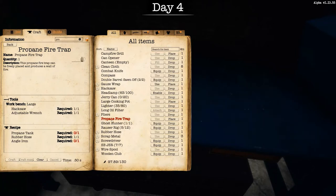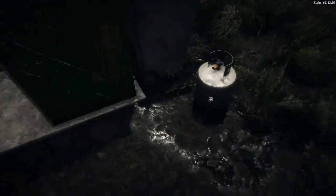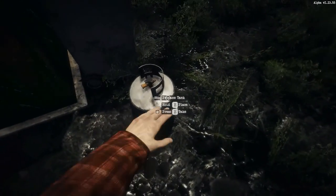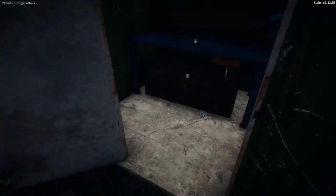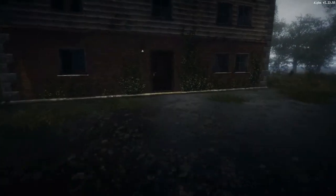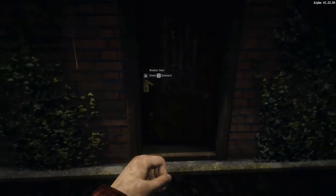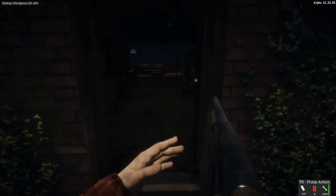You can see in my inventory I've got a propane fire trap. I'll go ahead and pick up the other propane tank now. We're going to go over to this building — it's so dark — where you can utilize this. Let me take care of these zombies first so they're not in the way.